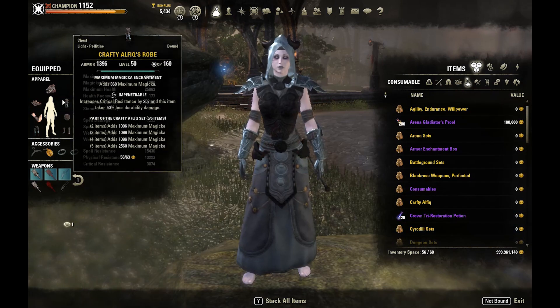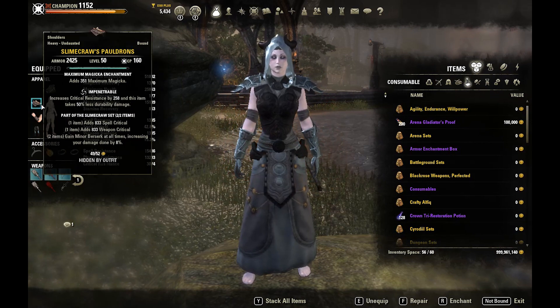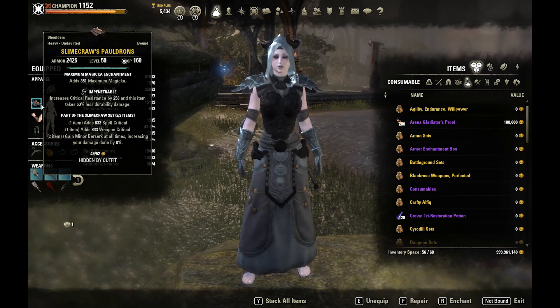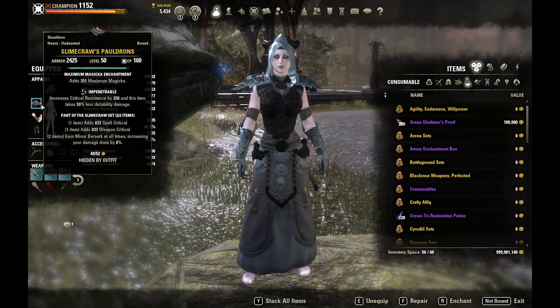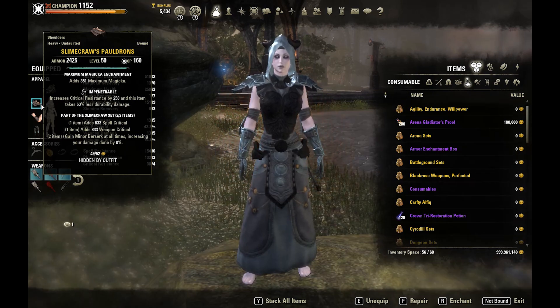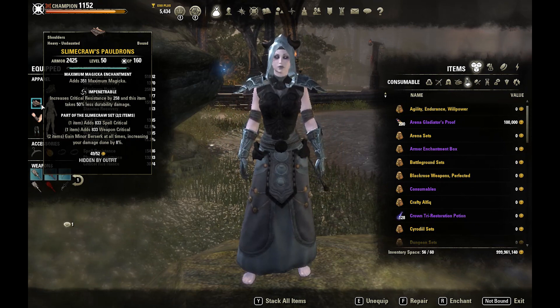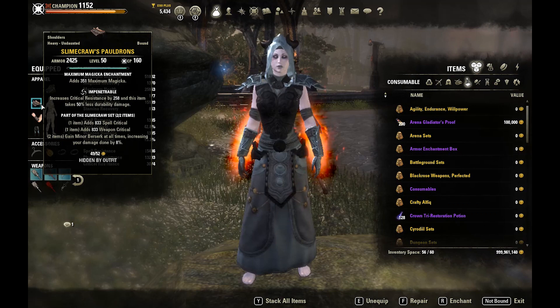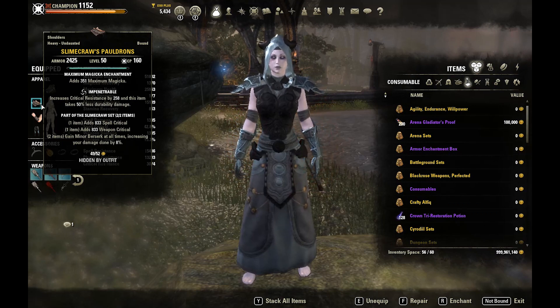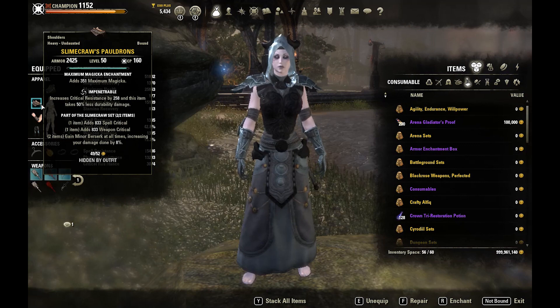Looking at the sets: we have Slime Craw, picked for the minor berserk buff. We get a little spell crit too, but that 8% damage increase is so valuable. Necromancer does not get minor berserk outside of using a restoration staff skill, and I didn't want this build to be super buff-heavy, so Slime Craw is the best option here.